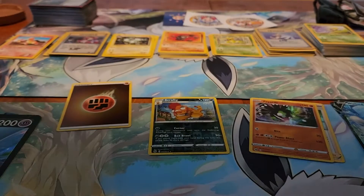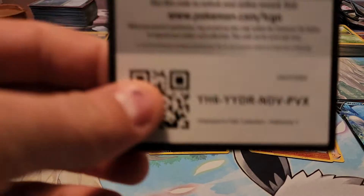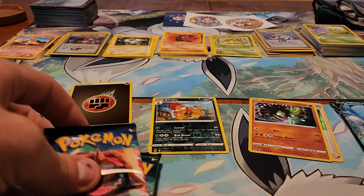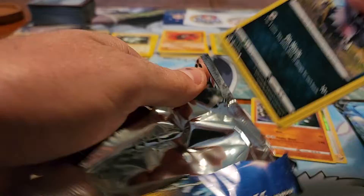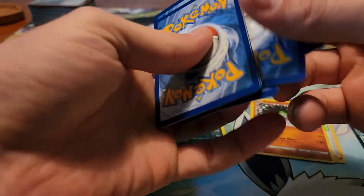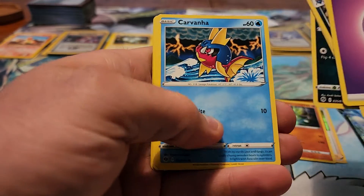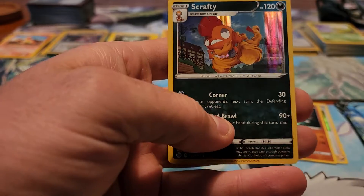Crack the second box open. Here's the code card for the box. First pack in the second box starts with Psychic energy, Machoke, Malamar, Hyper Potion, Galarian Zigzagoon, Carvanha, Scraggy, Swablu, Hatterene, Reverse Holo Poké Ball, and the rare is a Scrafty.